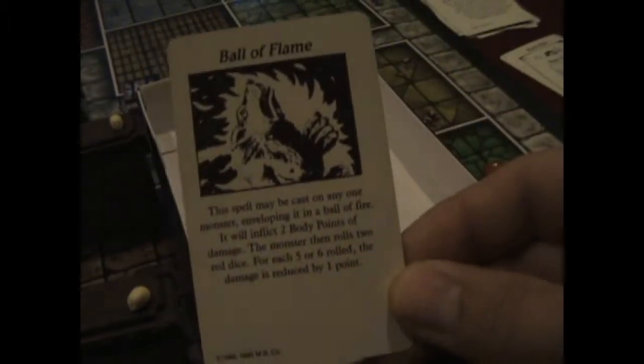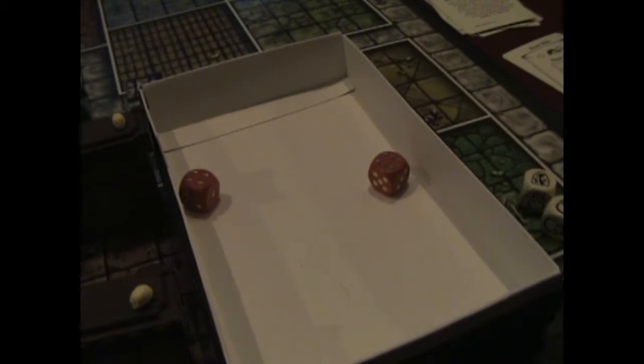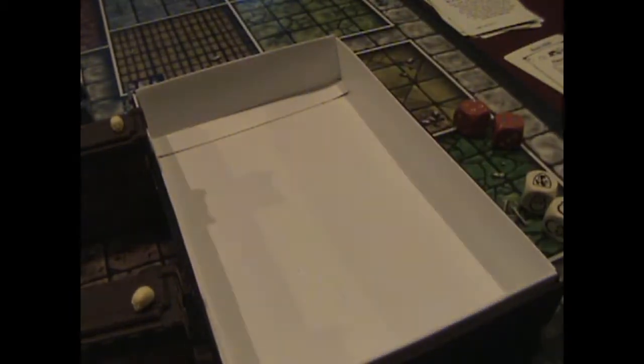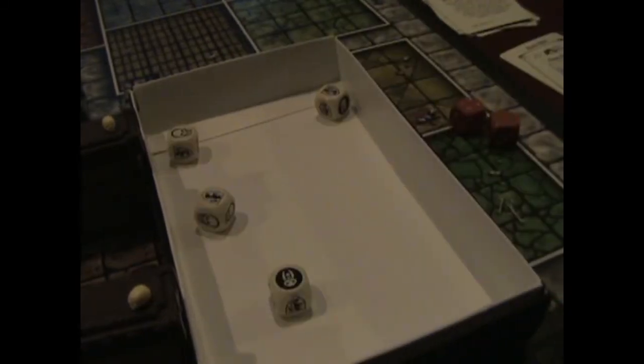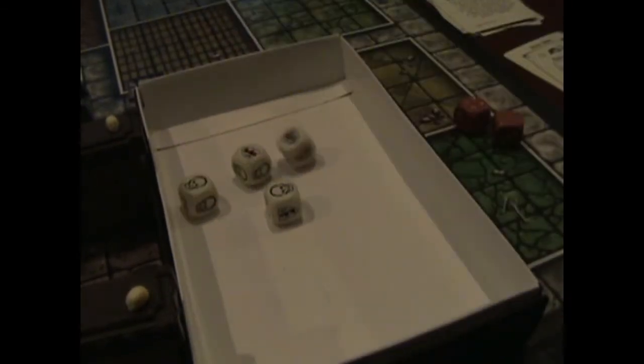I'm going to cast Ball of Flame on him - 2 body points, roll two red dice. He gets 1 point of damage. Gargoyle is down to 1 hit point. It's his turn - Gargoyle swings away on the warrior with 4 attack dice. Hits me for 2. But I get to roll 2 additional defense dice because I drank that potion of defense, giving me 4 total. I block for 2. Now I'm going to swing back and end this guy. Three hits coming - he needs a big defense and he doesn't get it.